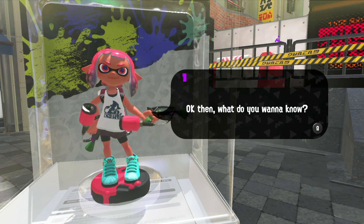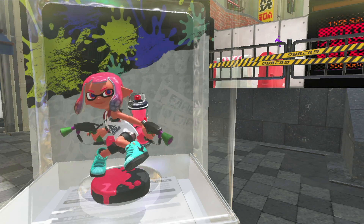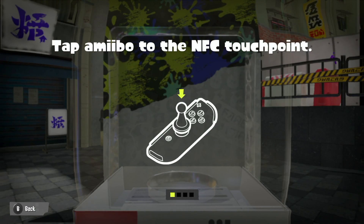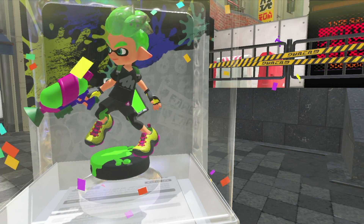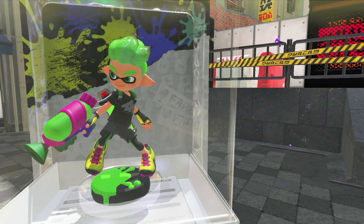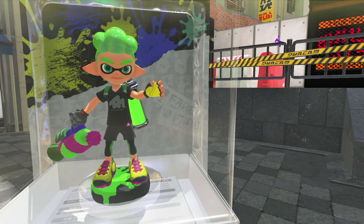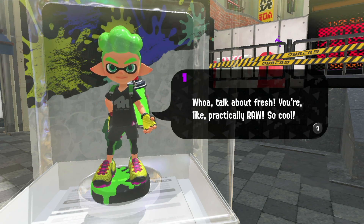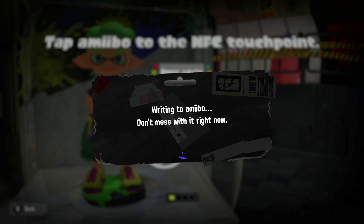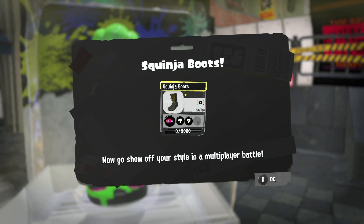I feel like we're not even halfway through scanning amiibos right now, but we are scanning the Inkling Boy in green and we're going to see what we get from him. We got some Squid Ninja Boots, and we only got one item from him, which is interesting.